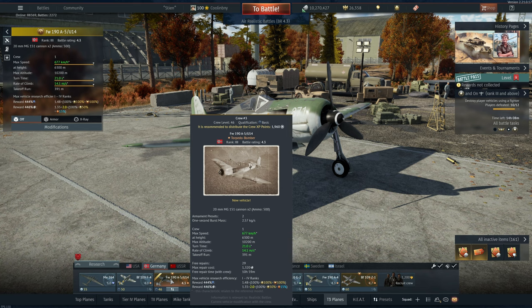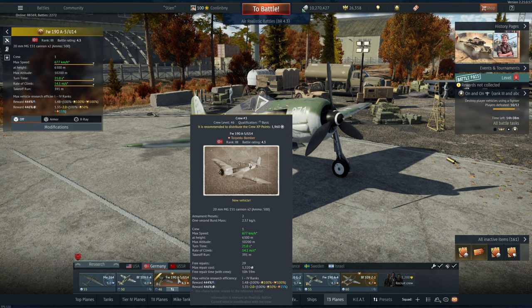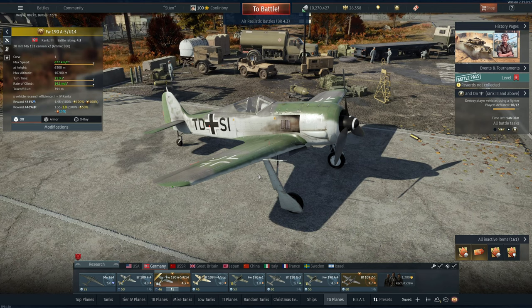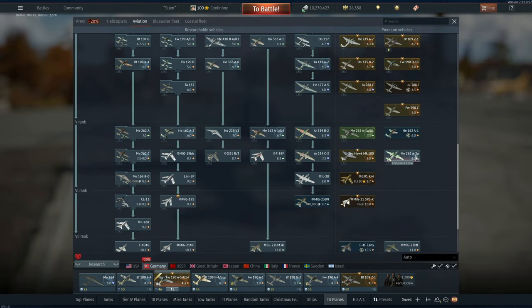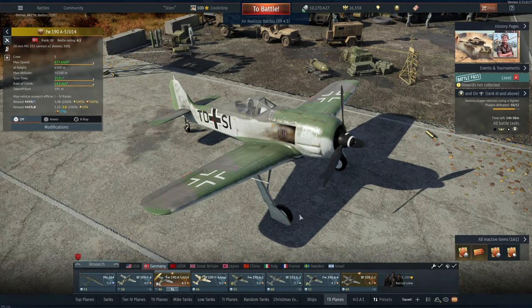Interestingly, and unfortunately, this does not get an air spawn — it gets an airfield spawn, so bear that in mind. I actually purchased this for 1600 Golden Eagles just to see if I could spawn in the air, and unfortunately that is not the case. Though I suppose that might make it a little too powerful — cough cough, looking at you Me 262 A2A with the air spawn.